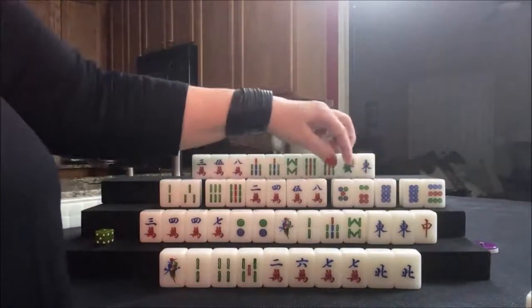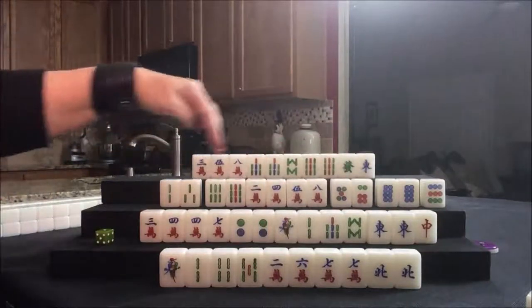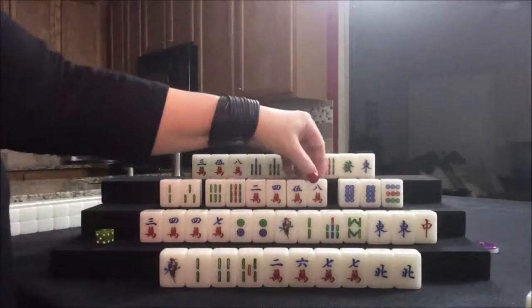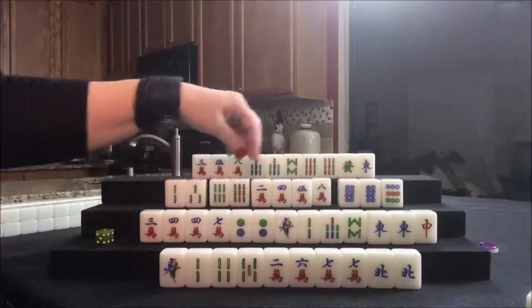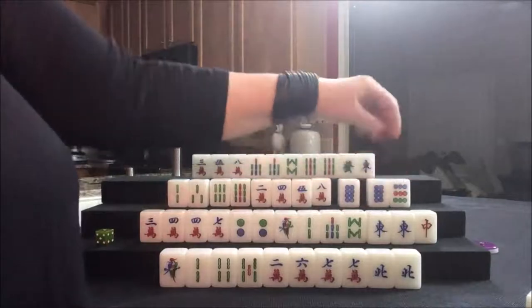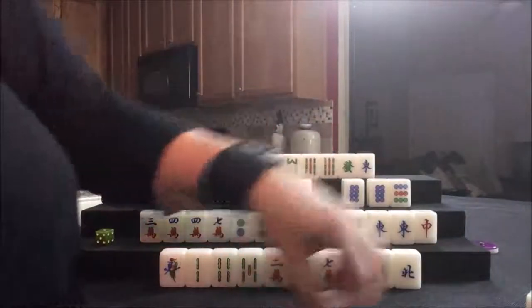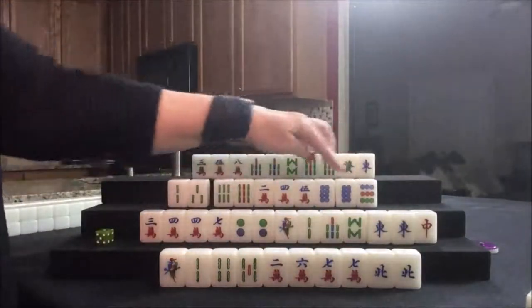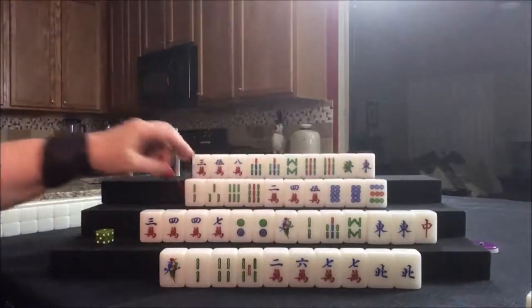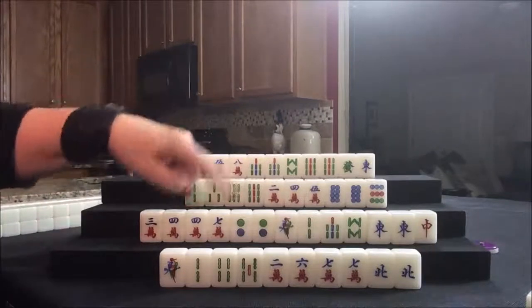You can only take a chow from the player on your left. We have a seven, eight, nine potential or a five, six, seven potential. This maybe could be the pair — we still have to have a pair in here. Let's go ahead and chow with the five, six. Then we want to discard the isolated tiles. If we let that be the pair, that's good, but we want some flexibility. I think we should go ahead and discard the eight crack and give ourselves a little flexibility with another seven, eight, nine chow potential. So we're going to draw for this player. Eight crack was discarded, nobody can take it. So we're going to draw three dot — we don't want that.